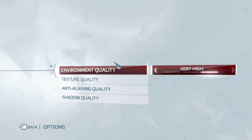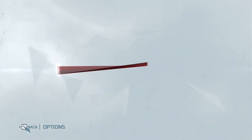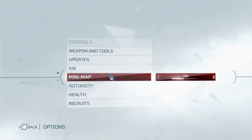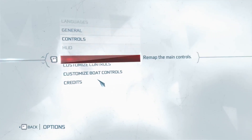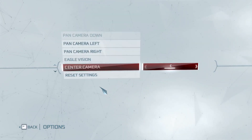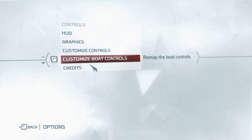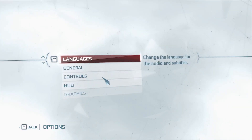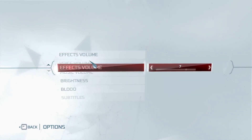These are the graphic settings, by the way — this is all you get, there are no advanced settings, nothing. I was looking for a way to change my resolution in here, but I can't find anything, so that'll probably require editing a config file somewhere else. Scrolling all the way down, I don't see anything — just boat controls.